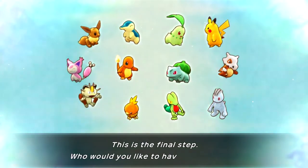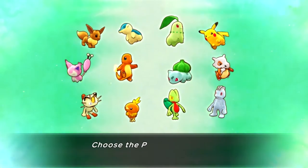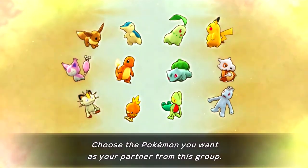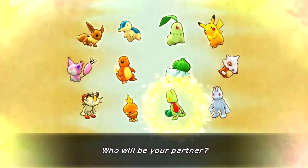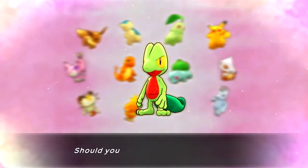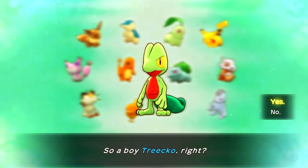This is the final step - who would you like to have as a partner? Choose the Pokemon you want as a partner from this group. I think it will be Totodile - yes, it's going to be Totodile, right? Yes, okay.